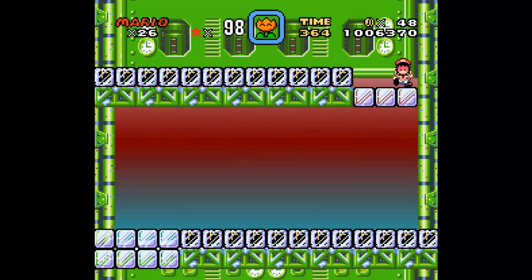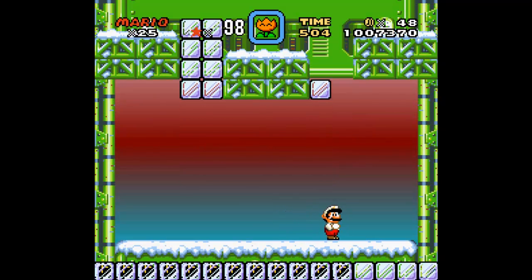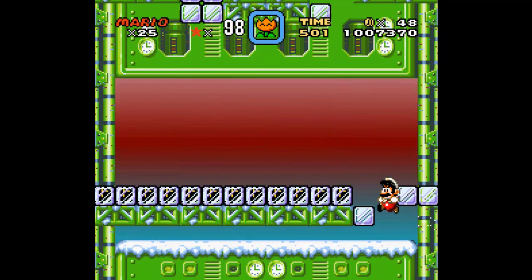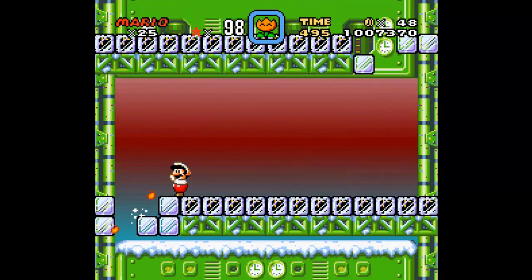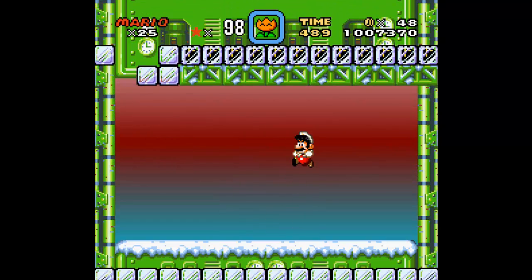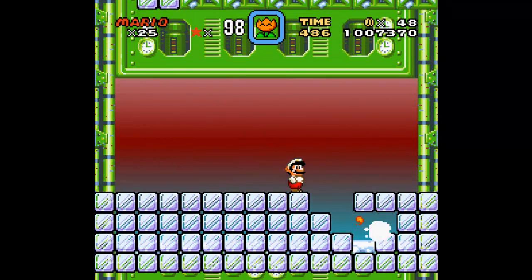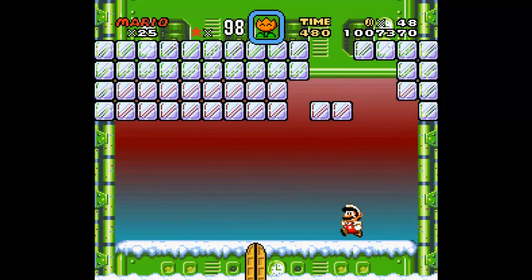Uh-oh, uh-oh, uh-oh — missed everything. Alright, we made it back. Now on the left side. I should've thought earlier that my fireballs will always go diagonally like so, so I gotta work around that. Get down — and there's a door. We did it!